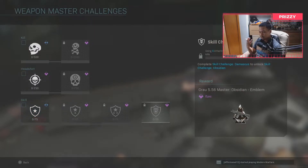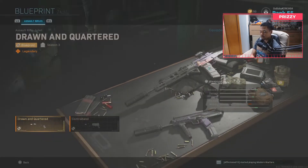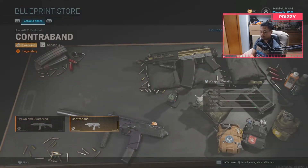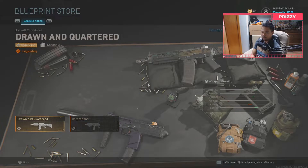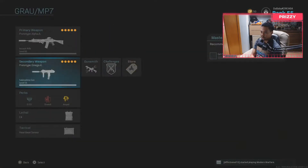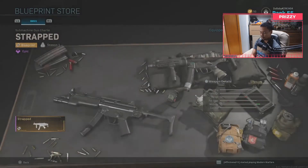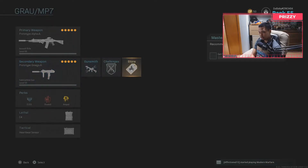I like how they keep adding these awesome calling cards and emblems — the animations and graphics are really cool and fun to go for. They also have a store tab which is basically variants of guns you don't have yet. You can see which blueprints you're missing — they're highlighted in gold or yellow. For example, for the MP5 I don't have the strapped one, so that's a cool feature they added.